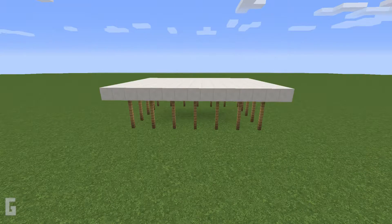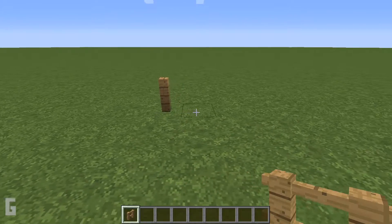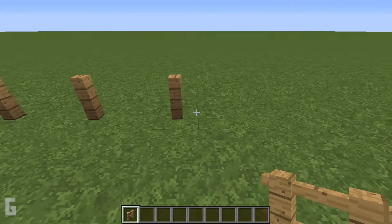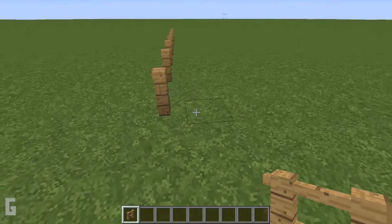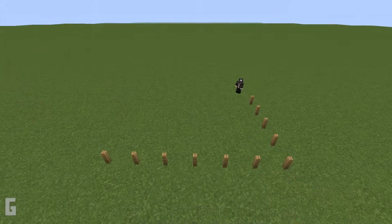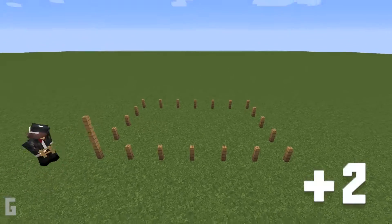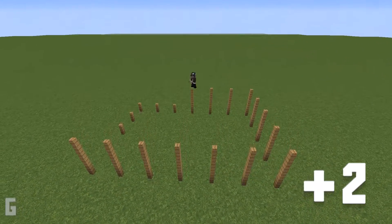Step 1. First let's make the oak posts that will support the building. Place one oak fence post, then skip an empty space and place another oak fence post. Then skip a space and add another post. Continue this until there are 7 fence posts in the front. Then at the 7th post, pivot 90 degrees and add 4 more posts, for a total of 5 posts on this side. Then pivot 90 degrees and add 6 more posts along the back for a total of 7 posts. Then raise the height of these posts by 2 extra lengths, making the fence posts a total of 3 lengths tall.